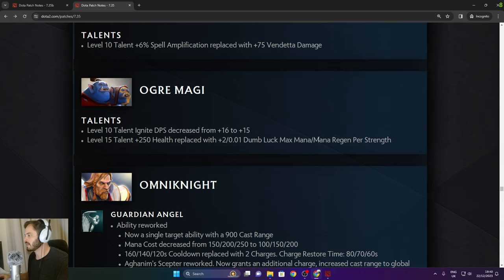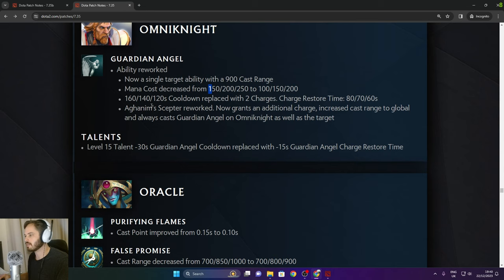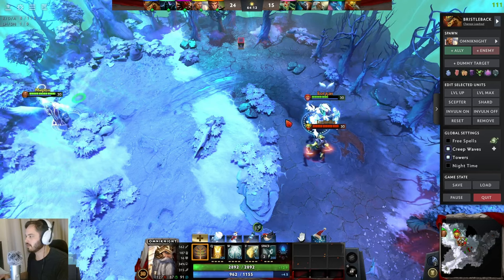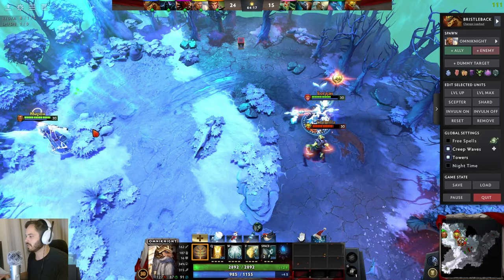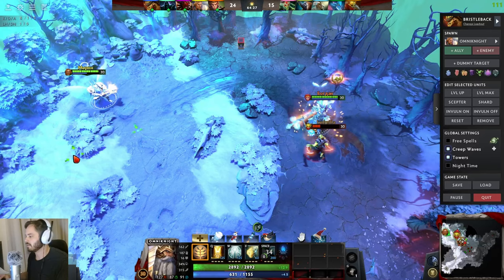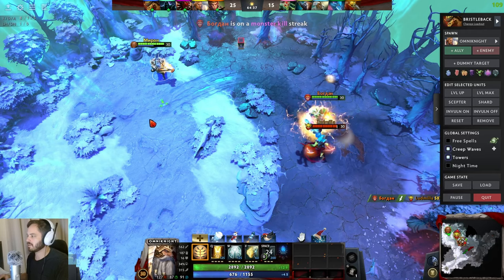Omniknight: Guardian Angel has been reworked — now a single target ability with 900 cast range. Mana cost decreased, cooldown replaced with 2 charges, charge restore time 87 to 60 seconds. Aghanim Scepter rework: grants an additional charge, decreases cast range to global, and always casts Guardian Angel on Omniknight as well as the target. Demonstrating — with 3 charges your carry can just go ham while you keep refreshing Guardian Angel from the backline. If you have Oracle and Omniknight together, the carry basically cannot die.